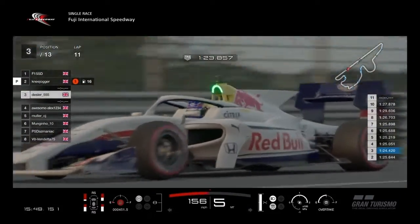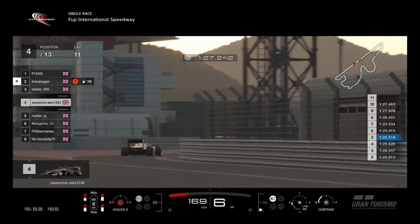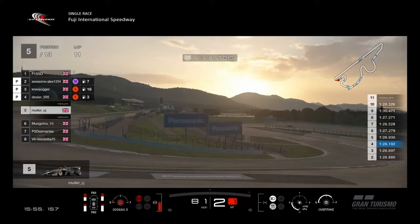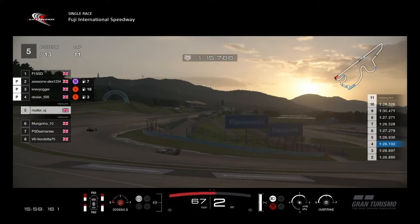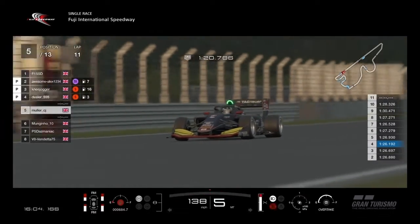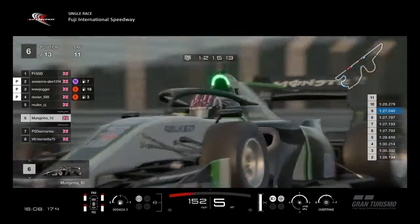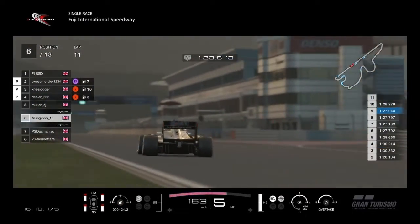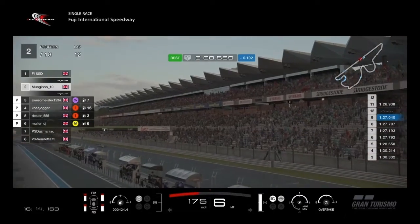Knee Jogger in 3rd — Knee Jogger has saved a lot of fuel with 16% compared to the others, leaving him in good stead. Muller comes through followed by Mungino — the two medium runners. Muller has gone into the pits; I think he's peeled off. Knee Jogger has gone through. The bullet is being chased — that looks like RS3 there, pulling out of the slipstream and taking the inside line. Flapjack goes through. Daz is in the pits.